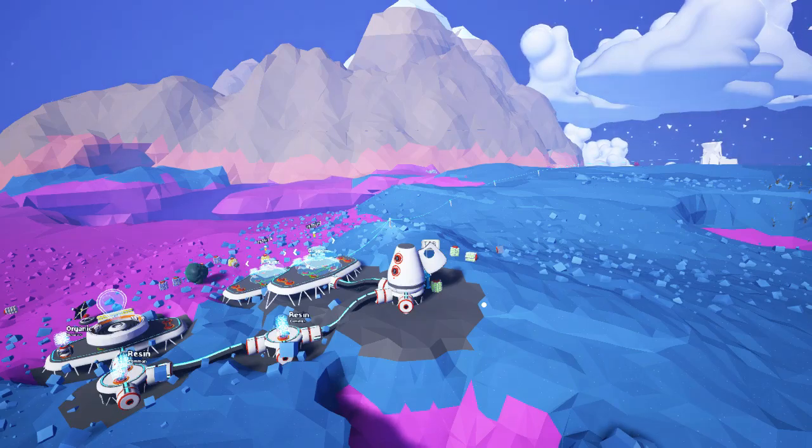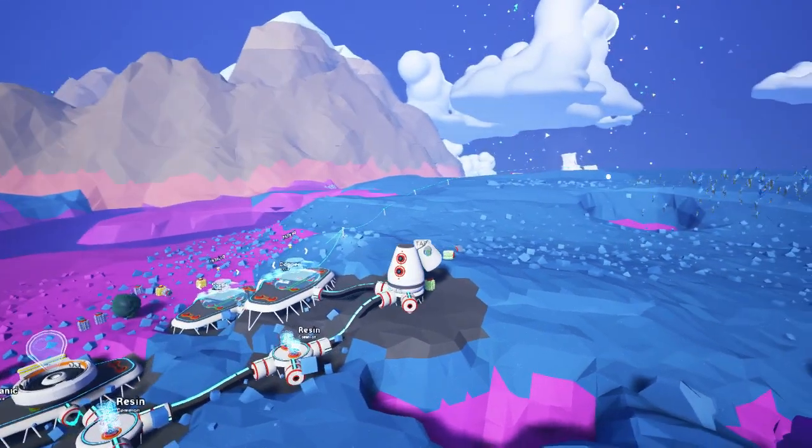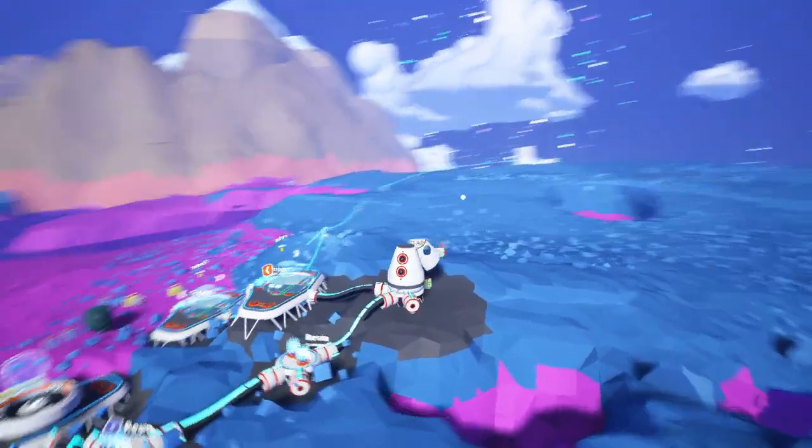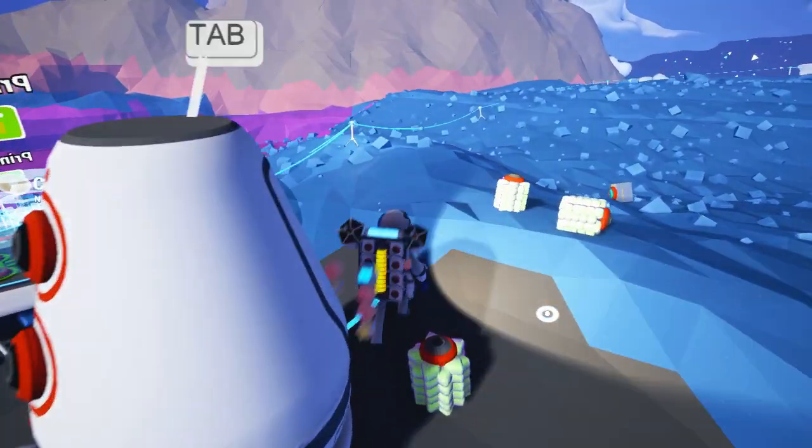Hello, I am Bentham, and welcome back to Astroneer, where in the previous episode we went on a bit of an expedition over in that direction. We found a cave, and we got a whole bunch of materials, which we can now have a mess about with and try and use.